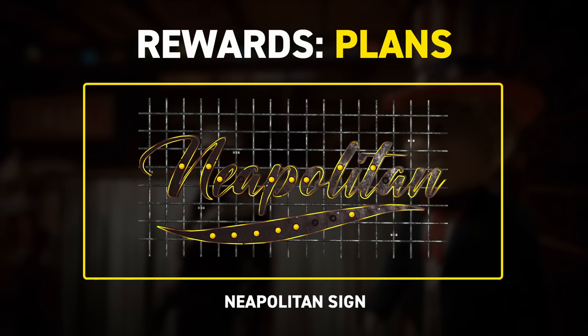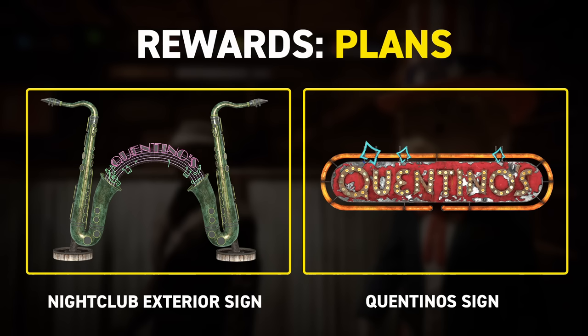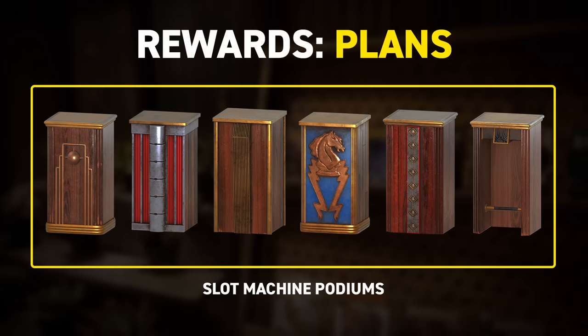These aren't the only signs you can get as a reward, with the enormous nightclub exterior sign and another one for Quentino's. Finally, there's a plan for slot machine podiums, which are also available as well, and that plan should actually unlock all these different variants.